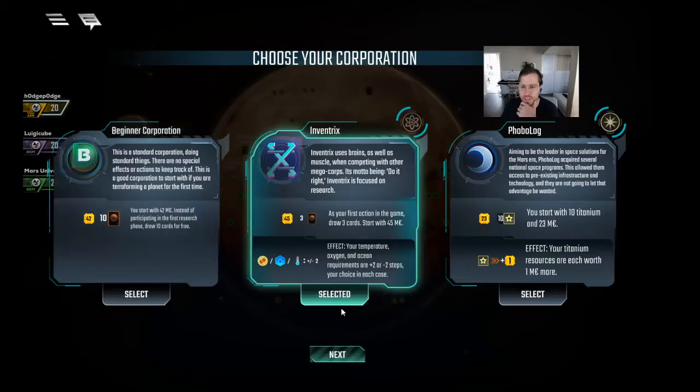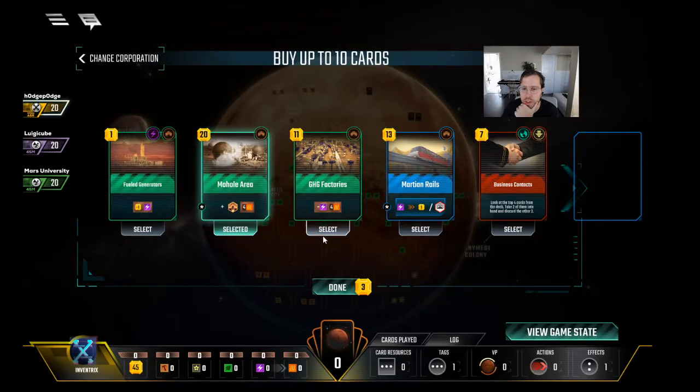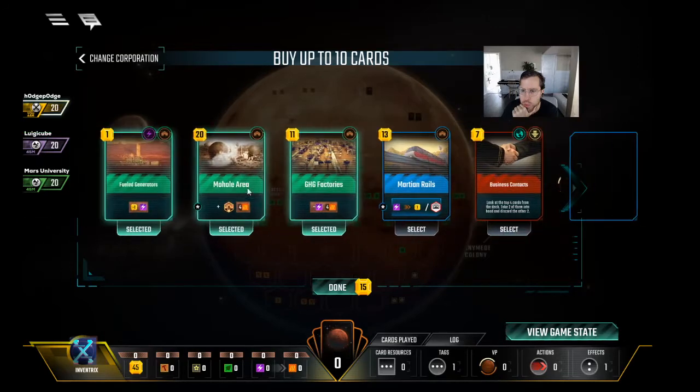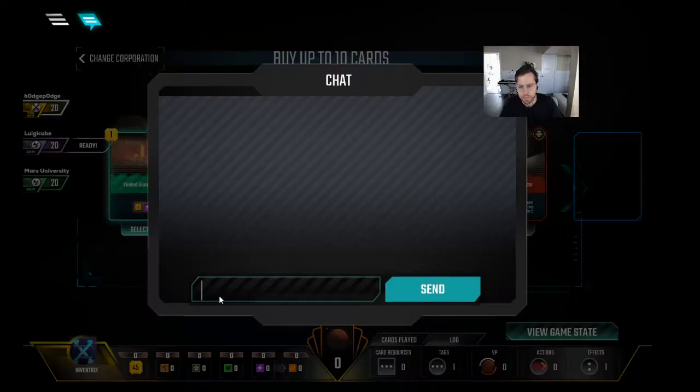He posts to YouTube. Okay, let's look at our cards — Inventrix and Phobolog. We have a lot of heat production here if we wanted to just go eight heat per gen right off the get-go. We have Adaptation and Kelp Farming. I think Inventrix here — what if we just kept these five? Could we open with Mohol Fuel-Generated GHG? That costs 21... 32... no, we're a little bit short. Maybe it's good — Adaptation tag.